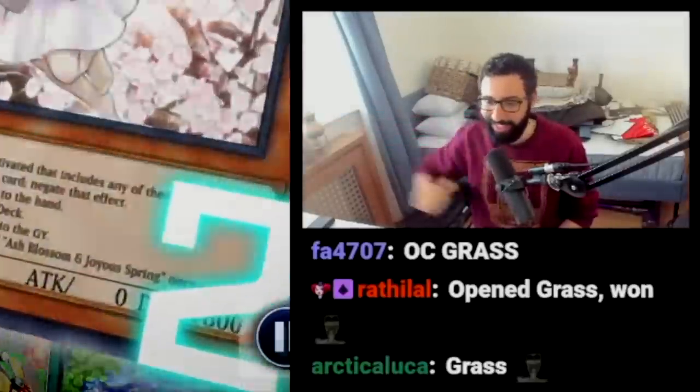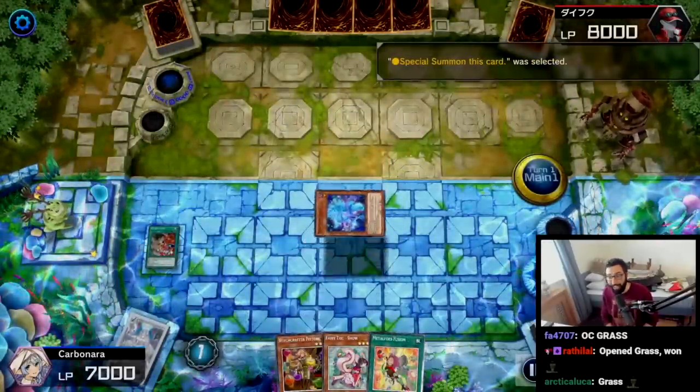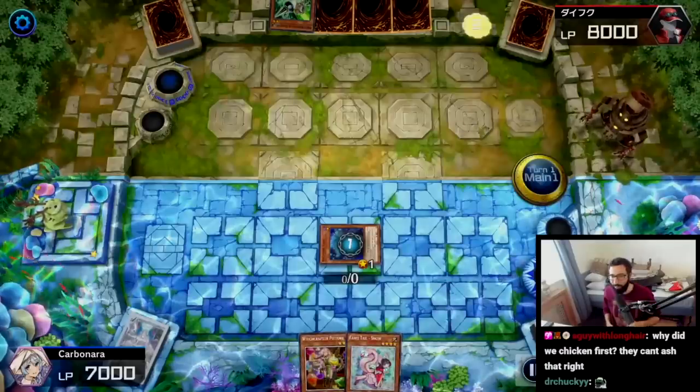Let's count them up. Ash Blossom number one. Ash Blossom number uno. Now we're going to activate the effect of Magician Souls, going to send Haney from the deck to the graveyard to special itself. Activate the effect to send two to draw two. Gamma! Ash Blossom number two.